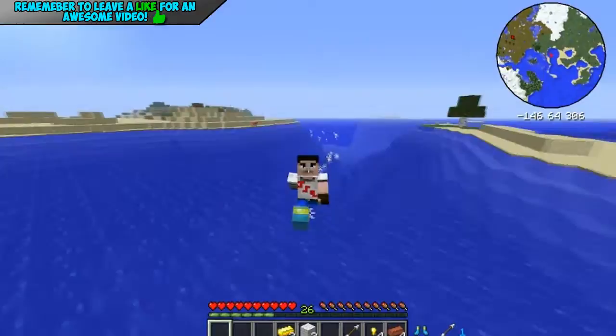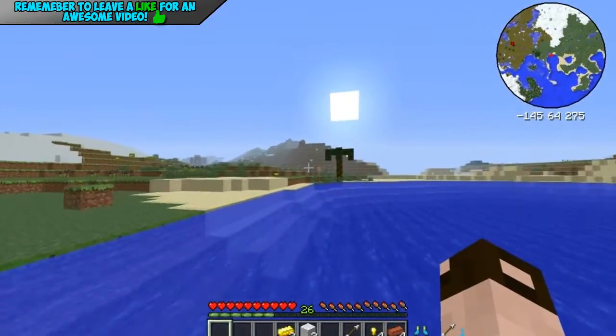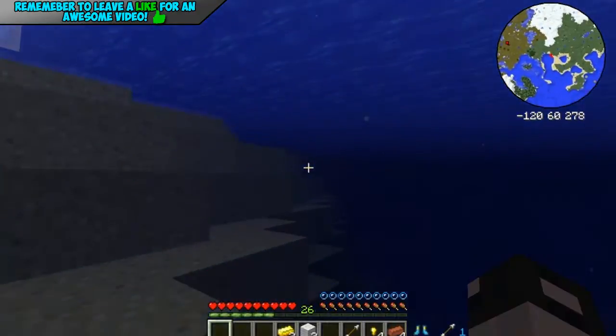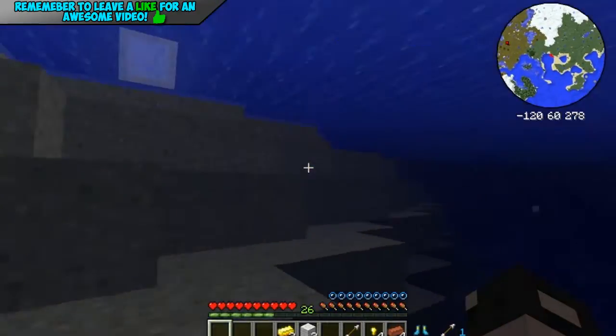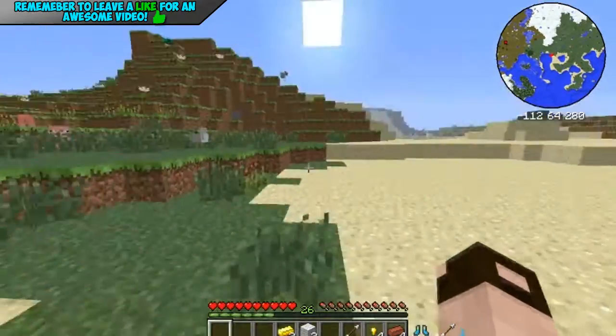I'm sprinting on water! This is so epic. But once you actually let go of the sprint button — once you've double-tapped to go — you'll actually end up falling, which is bad. And then you can't actually get back sprinting on there; you actually need to be sprinting whilst on there.